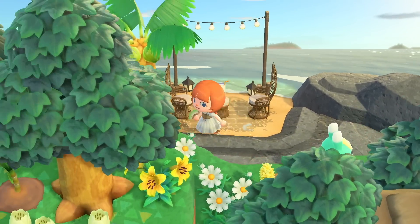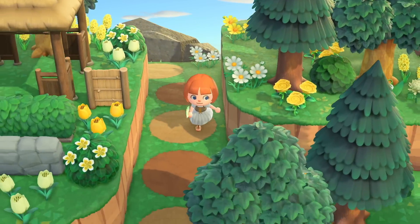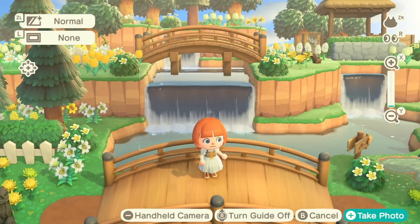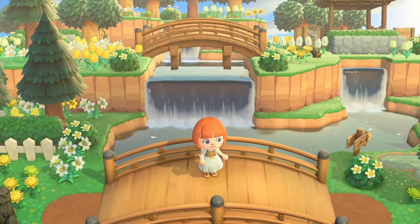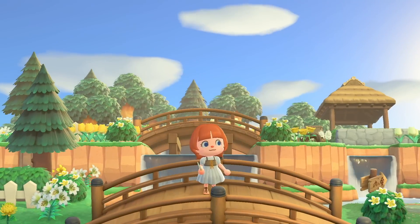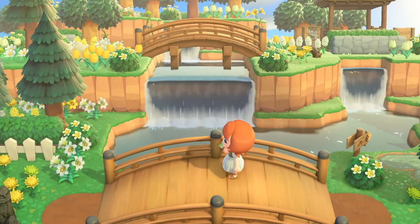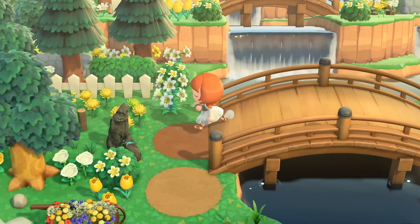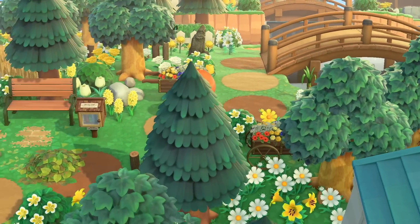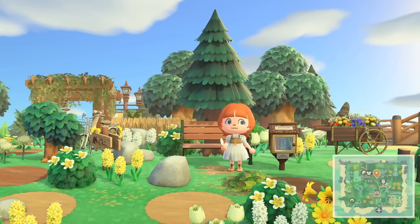I did edit this area — so originally it was very different, but here we are. Continuing left, I've got this like bridge view. This was literally just for the aesthetic of it, but I think it turned out so cute. I was really proud of this build too, just because it got me using some of my bridges. I feel like I never use both inclines and bridges on my islands. This island has every single possible incline, but I wasn't really using very many bridges, so that was just a way to use a few of them.